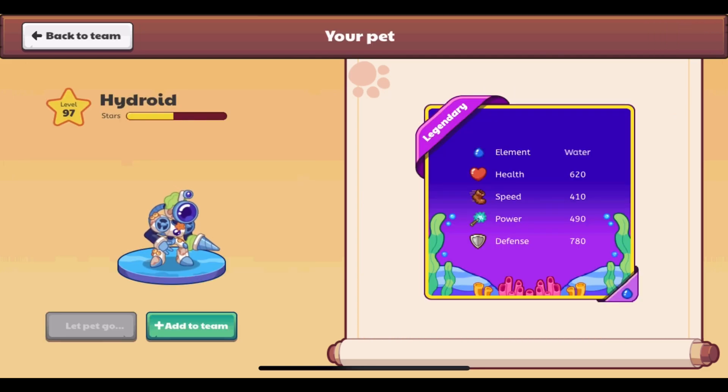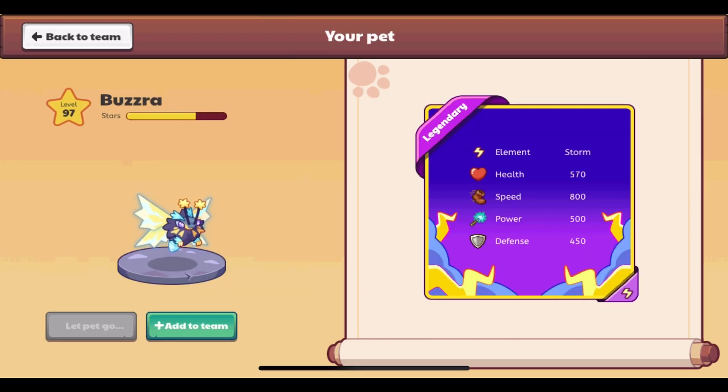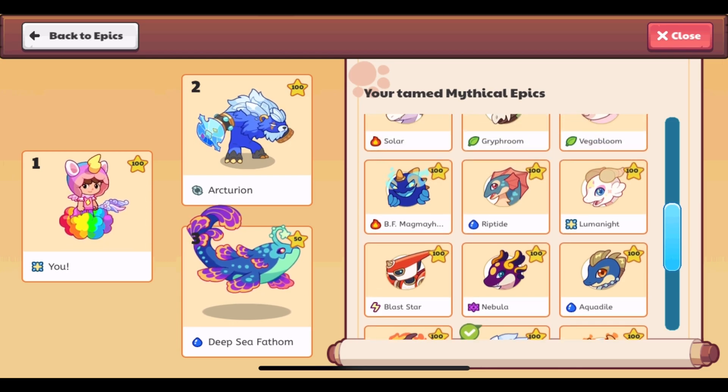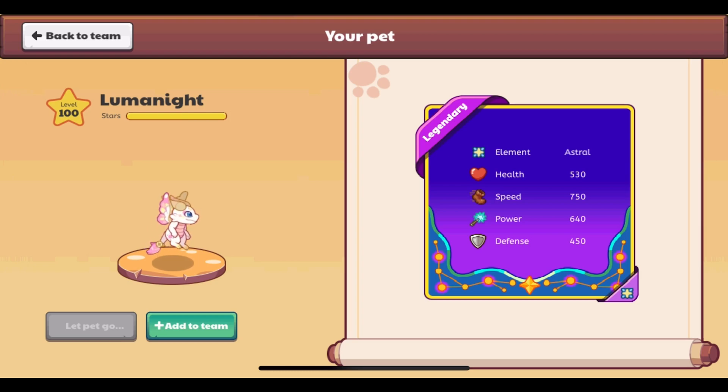Here is a legendary water type, a legendary storm type, and a legendary plant type. This one is going to be new — the astral type. Only Luminite and Luma have it. The design is amazing; I like the icon, I like all of it — it looks just perfect. I really like that we have astral pets in the game now, and hopefully they will learn astral spells once more are added, and hopefully more astral pets will be added in the future.